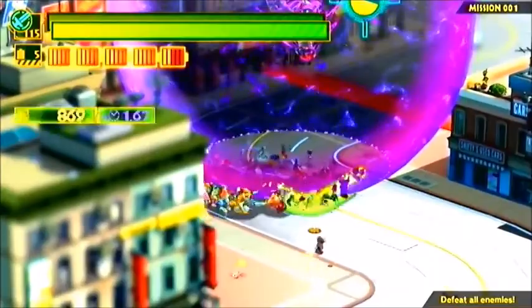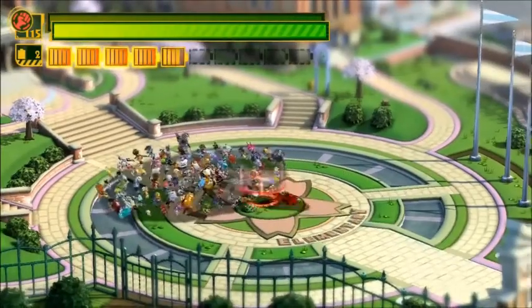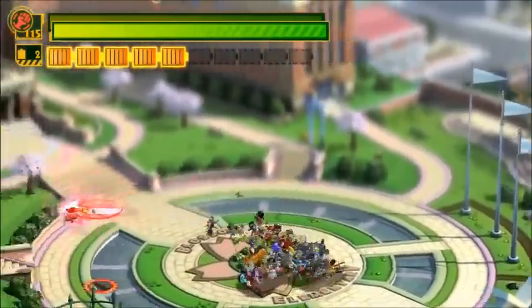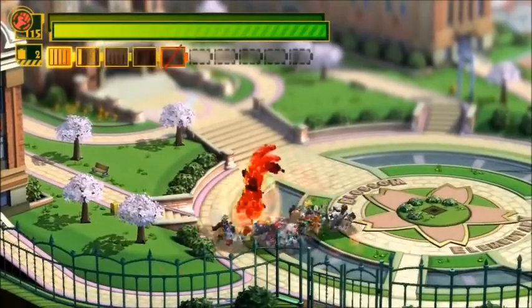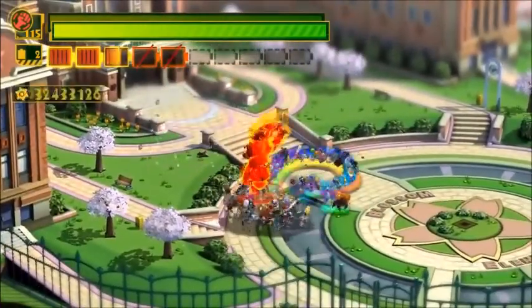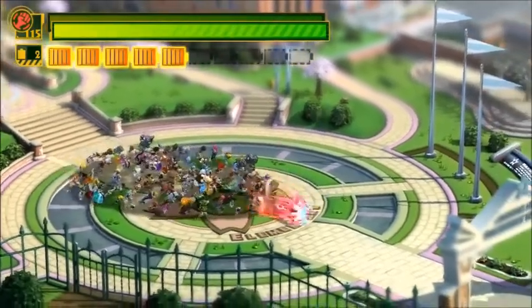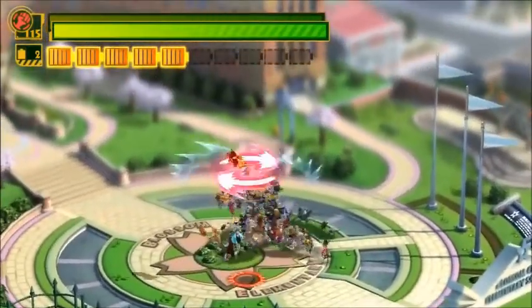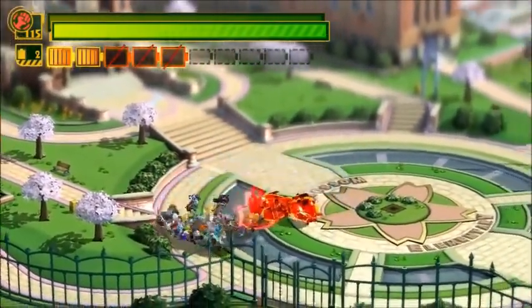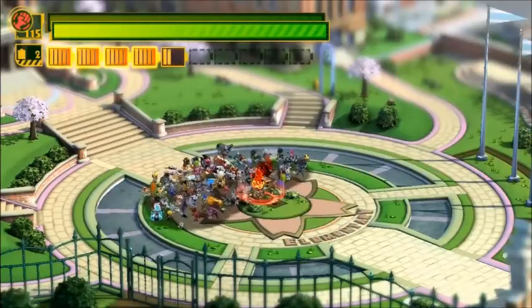His neutral special should be the Unite Hand. Wonder Red raises his hand into the air and the Wonderful Ones slowly form the shape of a fist. This attack could work like a Pummel. This is a perfect neutral special — it's one of Wonder Red's signature attacks from Wonderful 101, and it could work similarly to Bayonetta's neutral special.